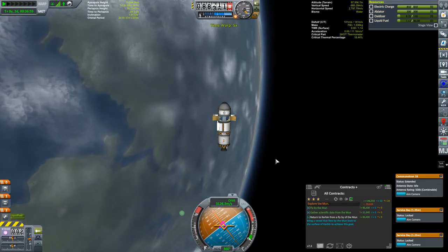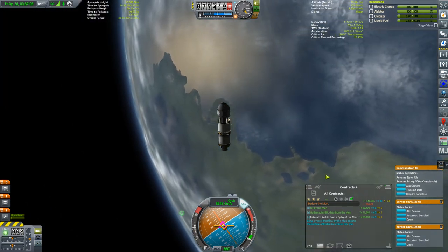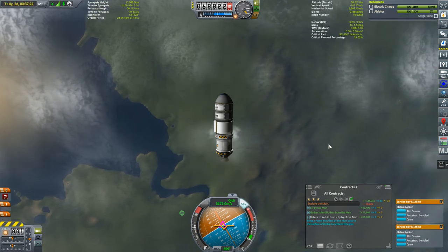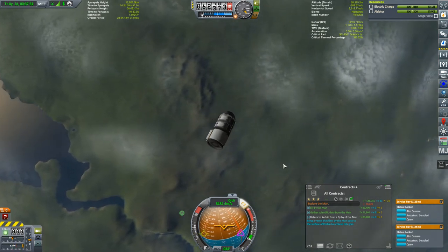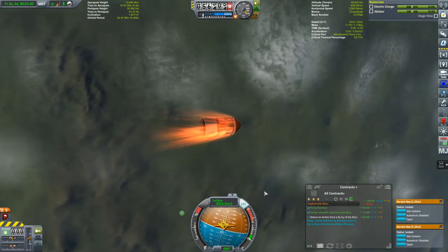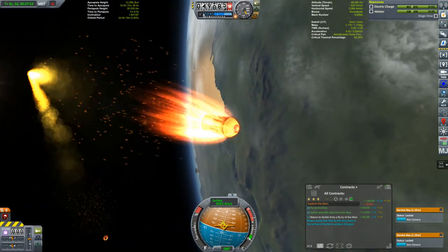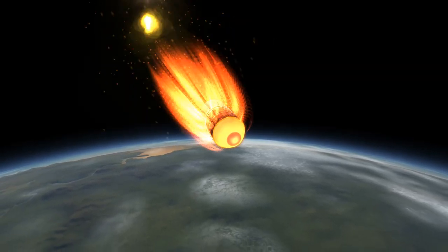Once we exited the moon's sphere of influence, we got another milestone: escaped the gravitational influence of the moon. Then it's just the long fall back to Kerbin, picking up speed the whole way. We retract the antenna — though we still have communication through the antenna built into the probe body — and close the service bay doors. We're already in the atmosphere, so we jettison the propulsion module and orient prograde since the heat shield is under the nose cone. The communication signal is going down due to the plasma blackout — we have no control at all. Radio signals can't get through that big bright ball of plasma surrounding the probe.